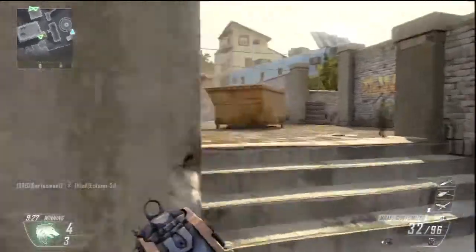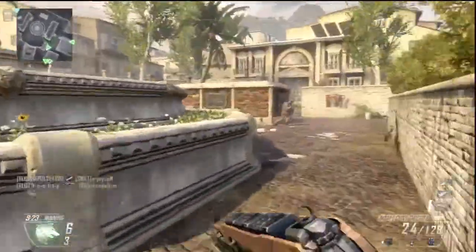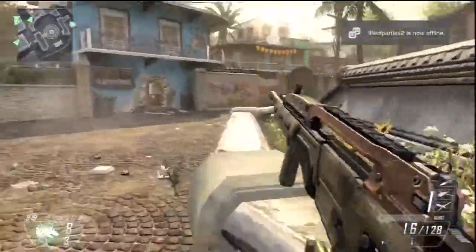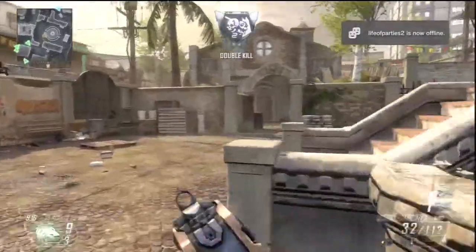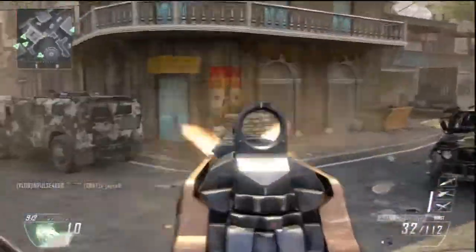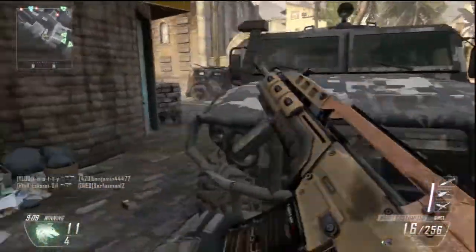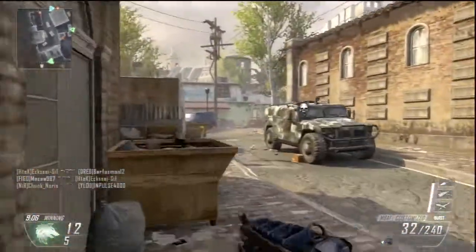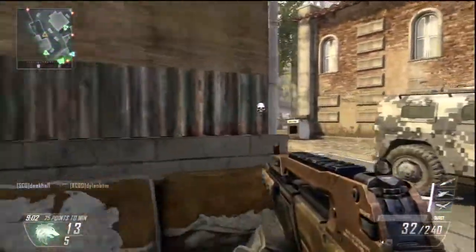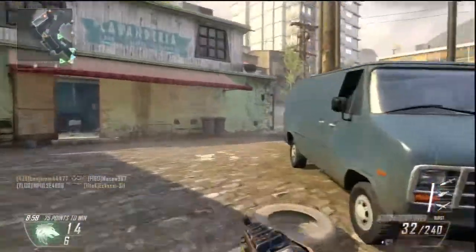This class is from Kane Lost Ditch. The gun I was told to use was the MAA1 with select fire and foregrip. The wildcard was Perk 2 Greed with perks Ghost, Toughness, Scavenger, and Dexterity. The lethal was C4 and the tactical was EMP.